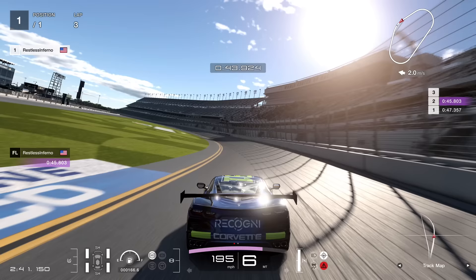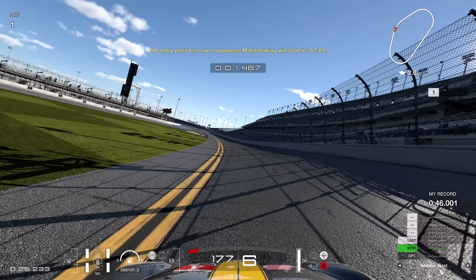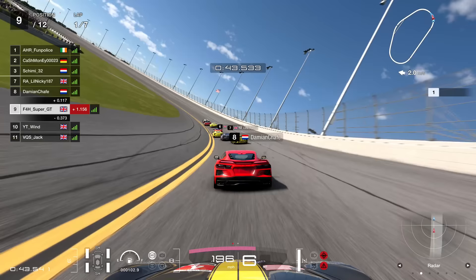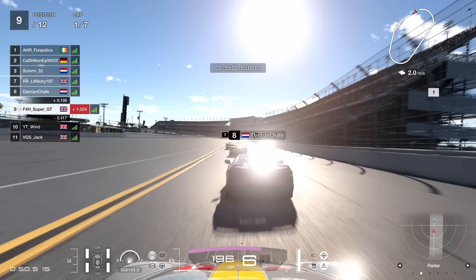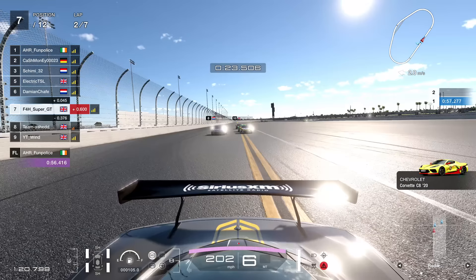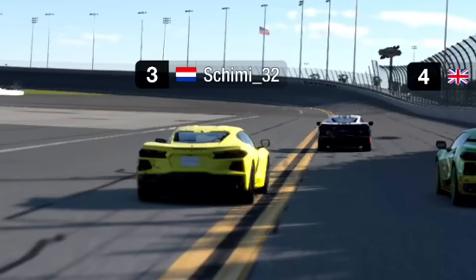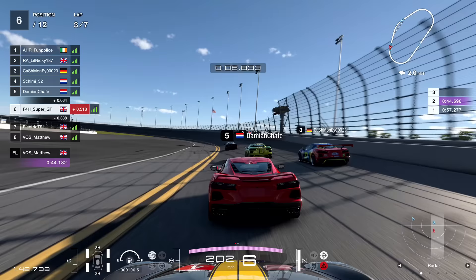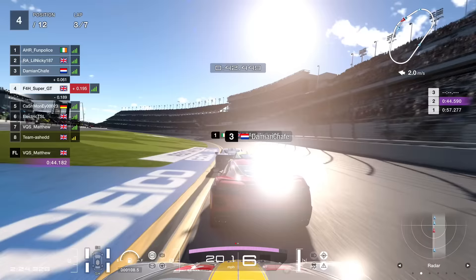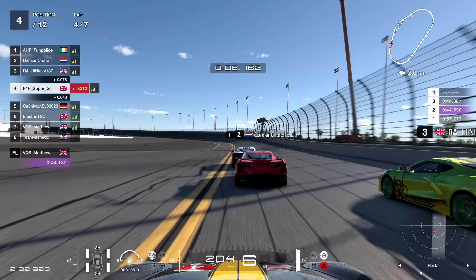I wanted to watch the top replay in the world to see what I could learn. The only thing I did learn was that they were using assists. So I thought, okay, this is the secret - we're going to turn on ASM, the Active Stability Management, and the Counter-Steer Assist. Obviously it wasn't the livery, it was the assist. And clearly not my lack of driving ability either. I felt like the car was a little bit stiffer, more predictable - it would stay in a more predictable line through the corners. This car was actually a little bit choppy through the turns, especially when it got a tiny bit of oversteer at speed. We find ourselves in P4, moving our way slowly but surely towards the front.